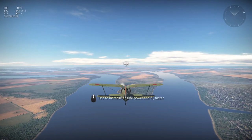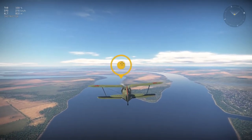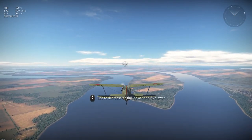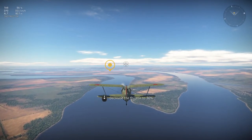Increase the throttle to fly faster. Increase the throttle to 100%. Decrease the throttle to fly slower. Decrease the throttle to 30%.